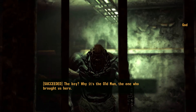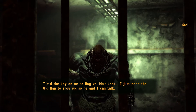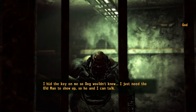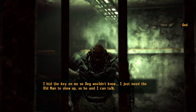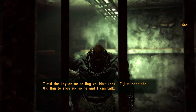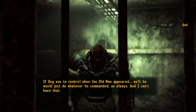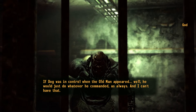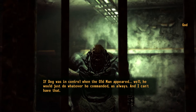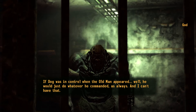The key — why it's the old man, the one who brought us here. I hid the key on me so Dog wouldn't know. I just need the old man to show up so he and I can talk. If Dog was in control when the old man appeared, well, he would just do whatever he commanded as always, and I can't have that.